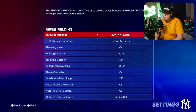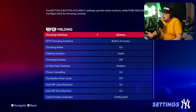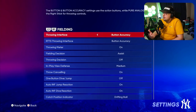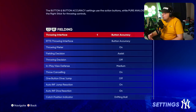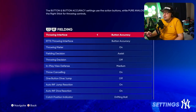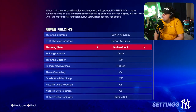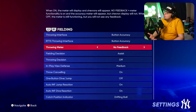For fielding settings, I would use button accuracy — this is the way to go. With regular Buttons, it's basically all reliant on your player's throwing accuracy ratings and it's random. With button accuracy, it's all down to you. It may take a few bad throws to get a grip of it, but once you do, it's very tough to not green a throw. Make sure you have the throw meter on so you can see it. If you turn on no feedback, it turns off the little chevron indicator.